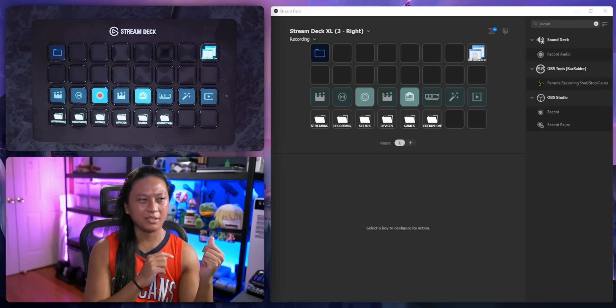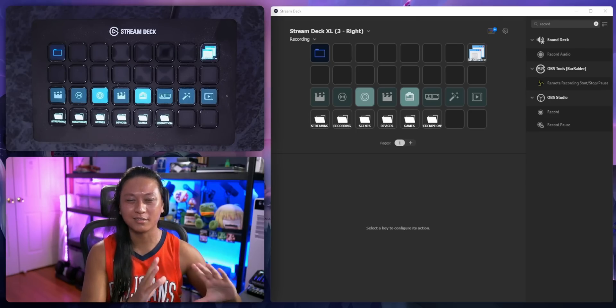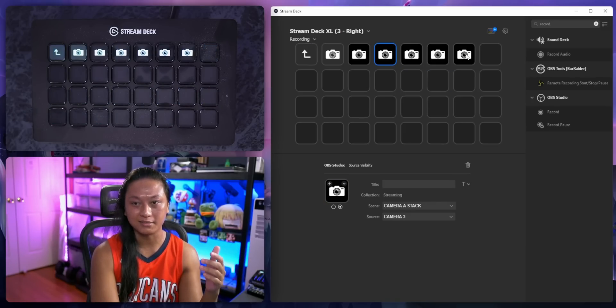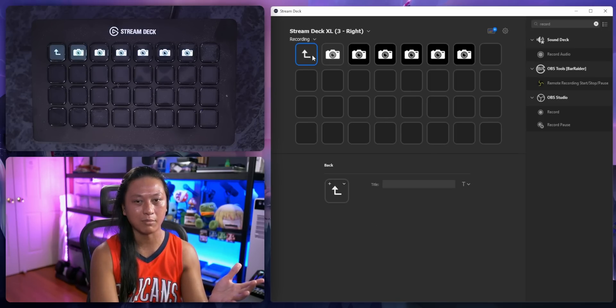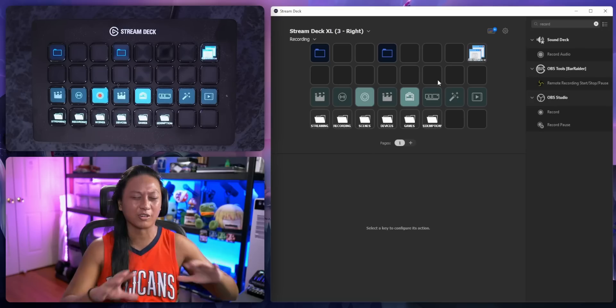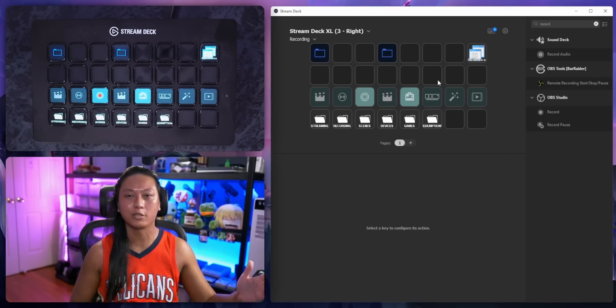The last idea would be some kind of way to reference other buttons or make shortcuts to other buttons. For example, if I have a folder and I copy it and add a button, I'd really like changes to be reflected in the original camera button. A way to create a shortcut to another button — some kind of symbolic reference — I think is a much needed feature for people who are really going deep on their Stream Decks.